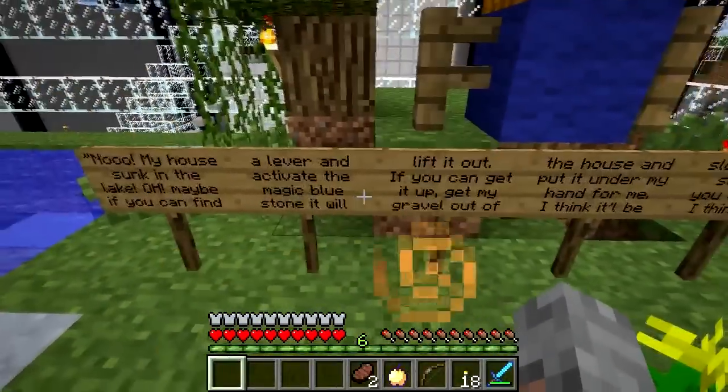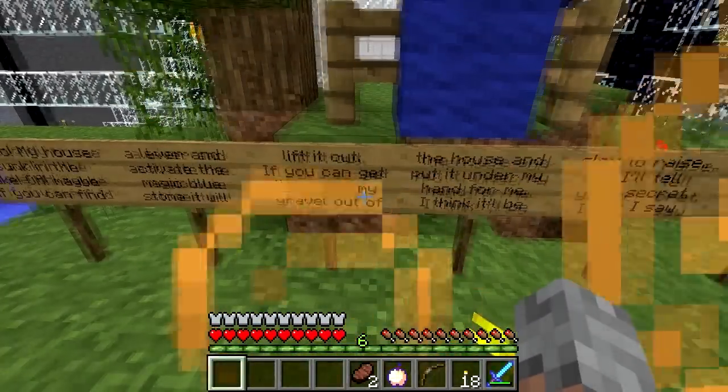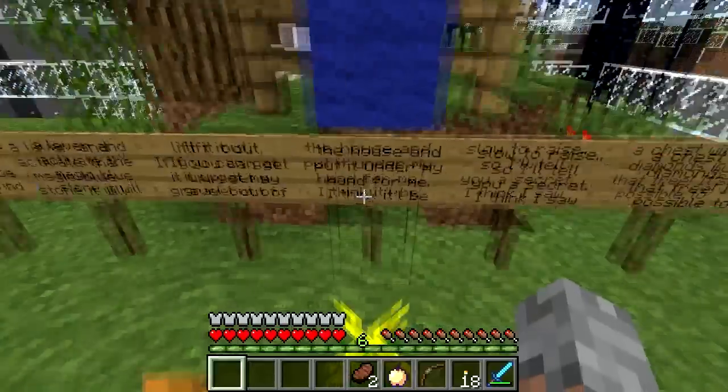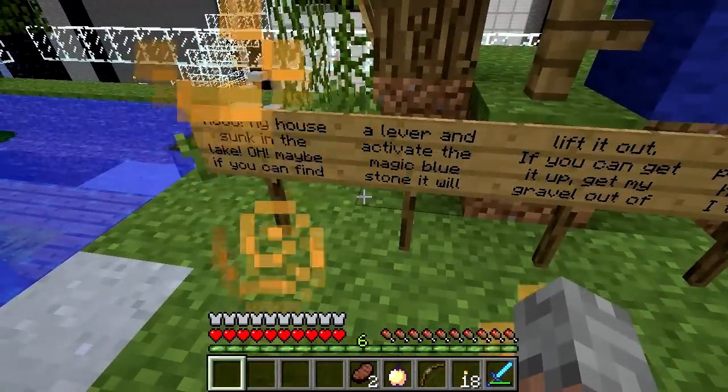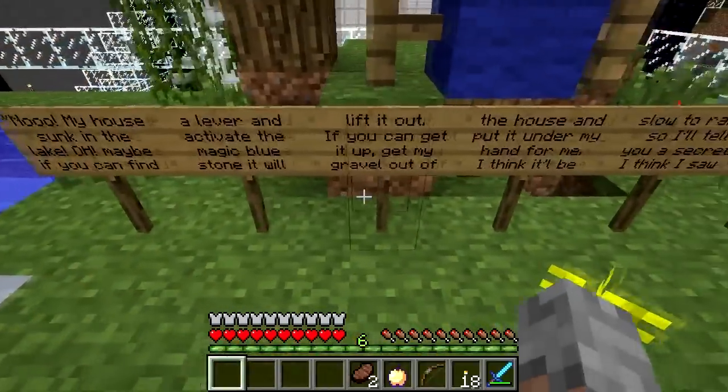My house sunk in the lake. If you can find a lever and activate the magic blue stone, it will lift it out. If you can get it up, get my gravel out of the house... wait, is there a spelling mistake over here? Oh, no capitalization on the 'maybe'. What is that all about?